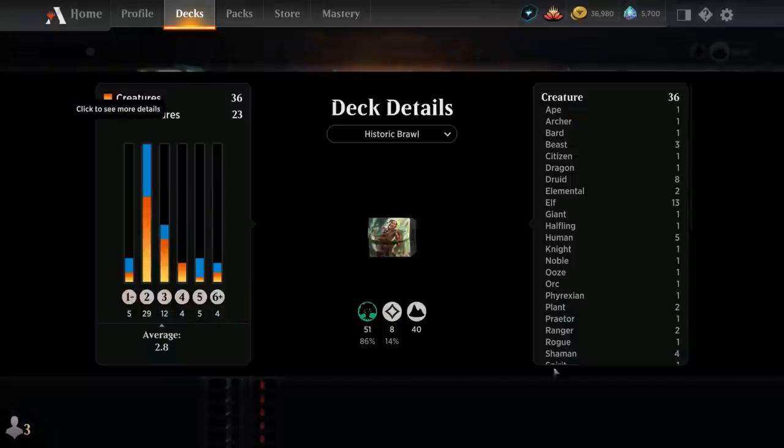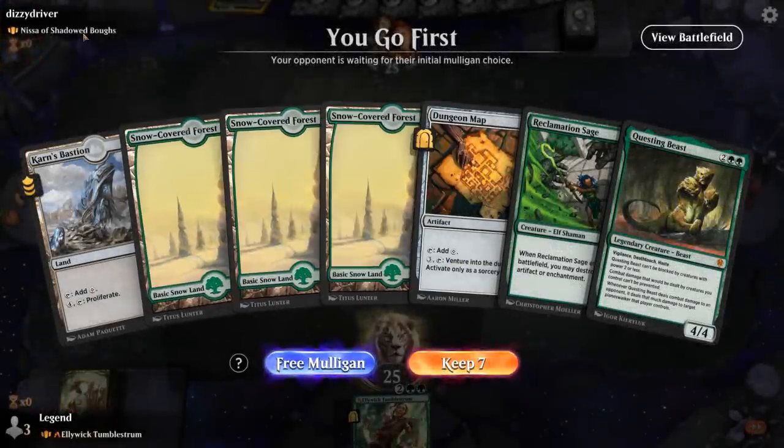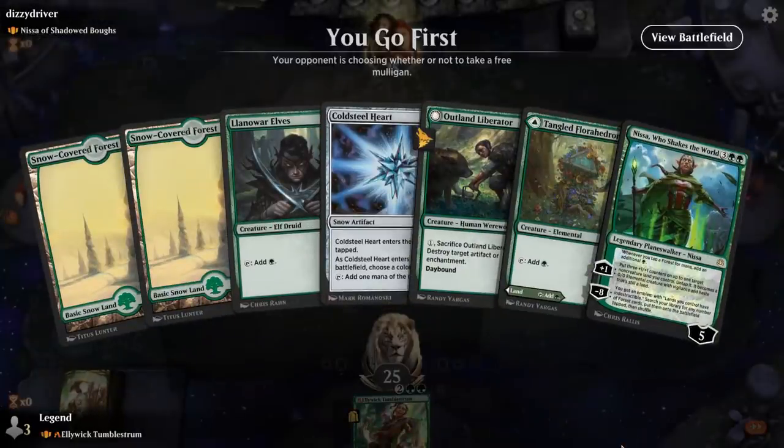So that's our deck — now let's jump into some games and see how it does. We're on the play facing Nisauf Shadowed Bows, and our hand is missing a two-mana accelerant, so I think we've got a mulligan. Alright, this is better.